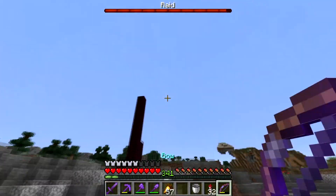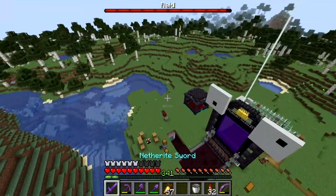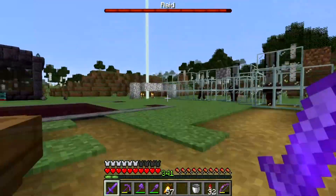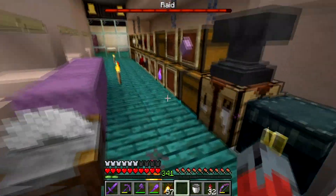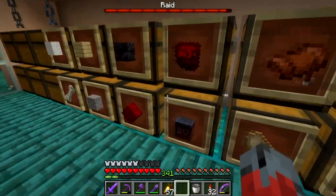But where is the actual raid? Is it not starting because these pillagers are here? If that is correct, that is good. Let me go get a trapdoor because I could get these all to go down there — they're trying to get to this villager now that I've started a raid. So me starting a raid could have actually been a good thing.